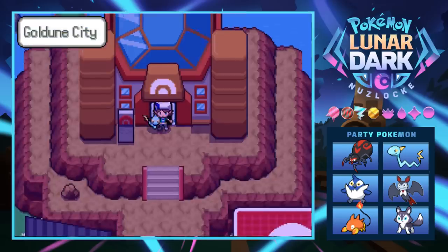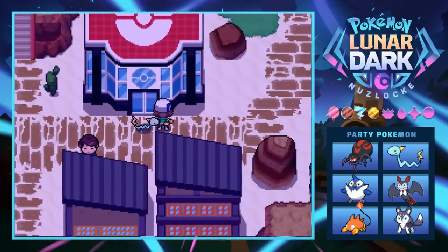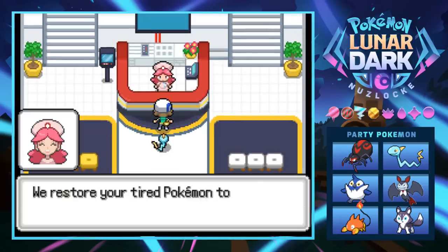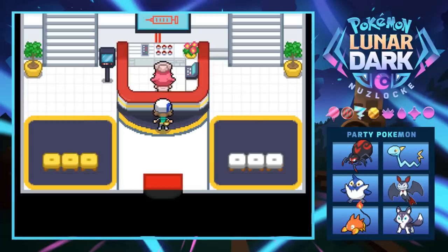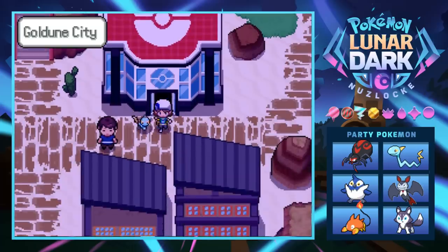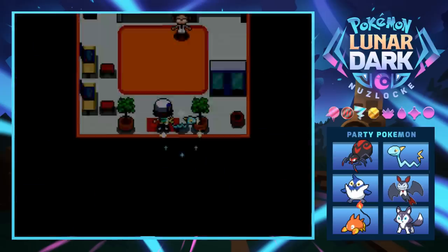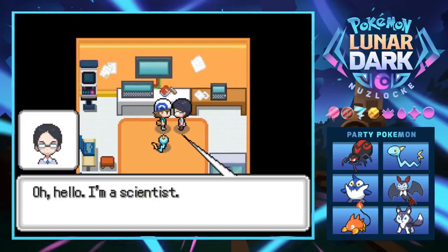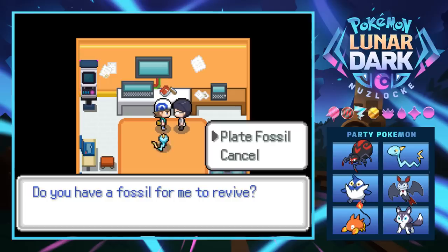We're just gonna exit out of here - it's a beautiful day, though the sandstorm in this place seems really sporadic. Let me pop into the Pokémon Center for a heal. The one thing I need to do before we leave is revive the fossil we got from that cave last episode. I think the fossil guy is in this house - yeah, this looks like a scientist. He says he can turn fossils into living breathing Pokémon.